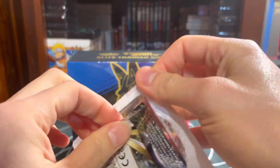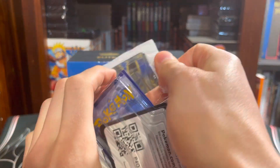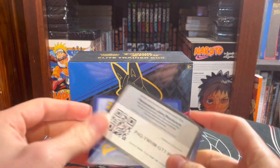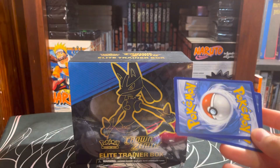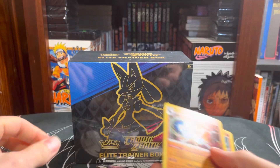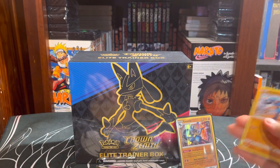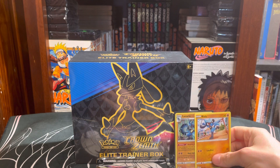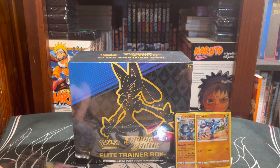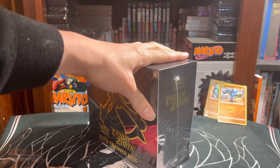Let's see. We got the pack, we got the code card which I will reveal, don't you worry. And we got the coin, yeah, that's the word for it. Okay, so we got ourselves a Lucario. We got a Riolu. And we got a Lost Origin pack.